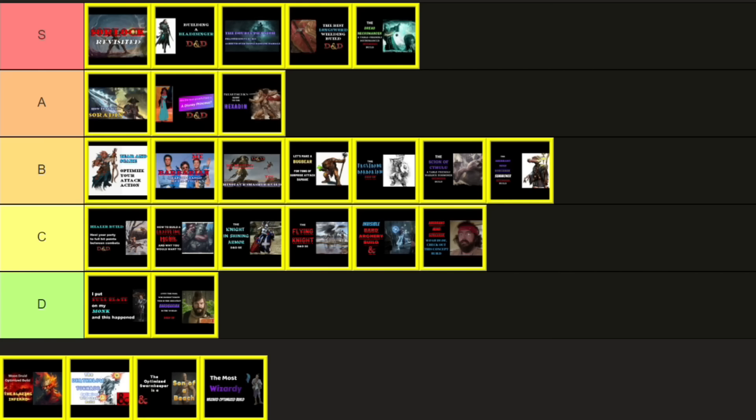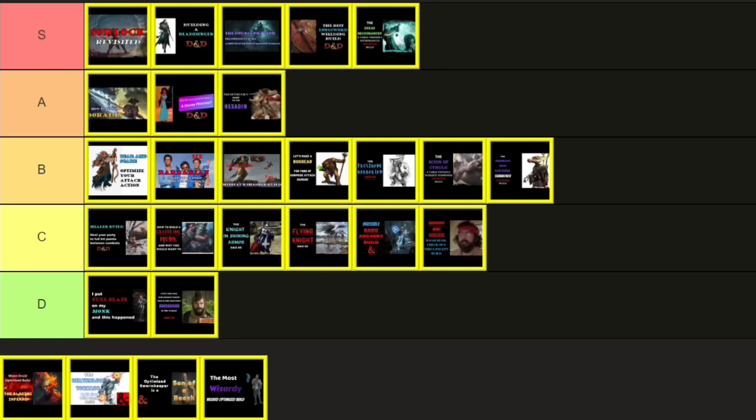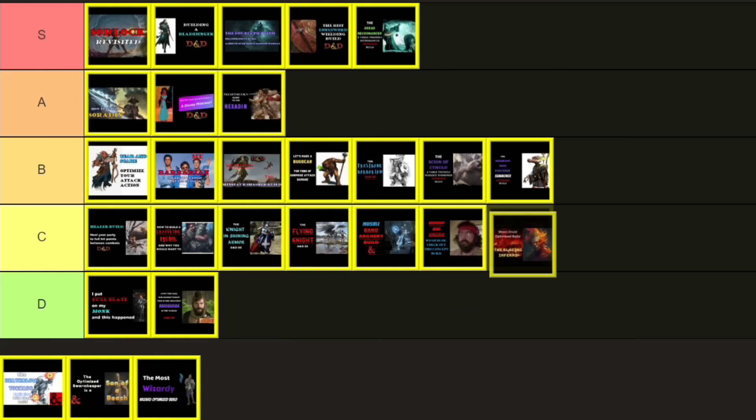I did a whole series of videos talking about Wild Shape, and then followed them up with two Moon Druid-centric build videos. The first was Moon Druid build — The Blazing Inferno — on March 27th, 2023. The big play relies on fire damage and grappling an enemy to its burning death. But unlike my Bugbear Scorching Ray build, you have lots of options if fire isn't the ideal damage type. This was also my first build utilizing the Plasmoid as a race, and I discussed some very weird interactions regarding Plasmoid and Wild Shape. Views are so-so at 36,000 plus — enough for C tier. Wild Shape is a bit of a mess, the Moon Druid is a bit of a mess, and so I guess we can call this a hot mess.